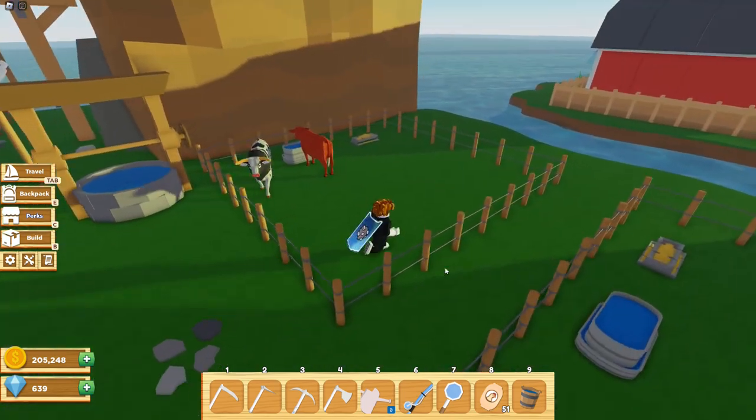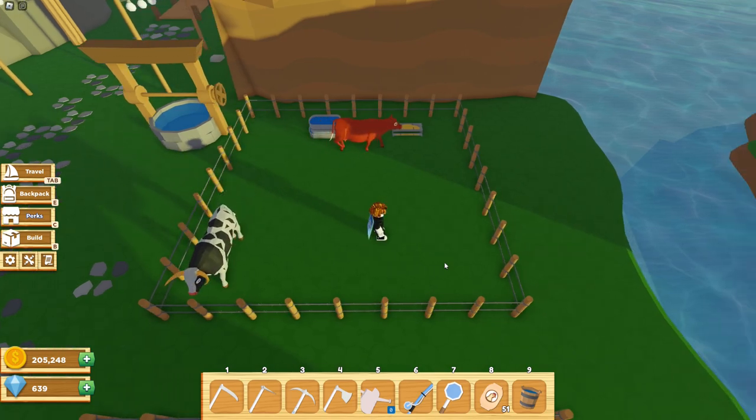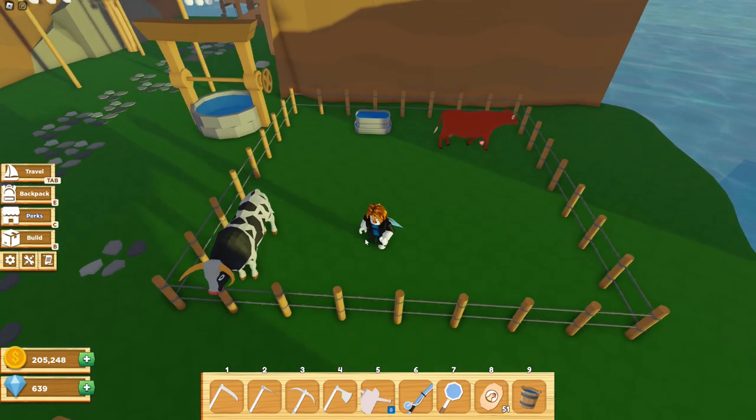Next you'll need to have two cows in the pen — one male and one female — and they both should be fully grown. So as you can see I have two cows in this pen.